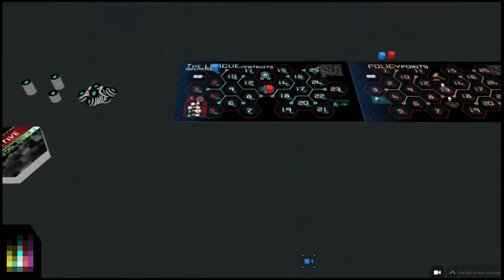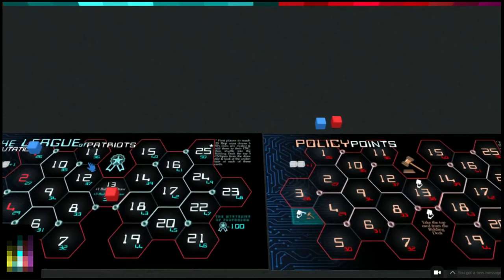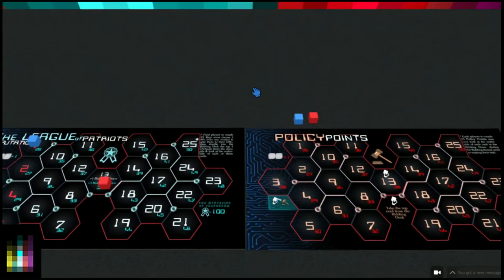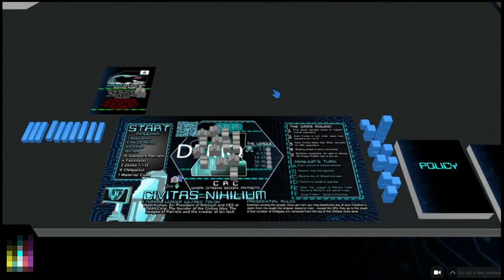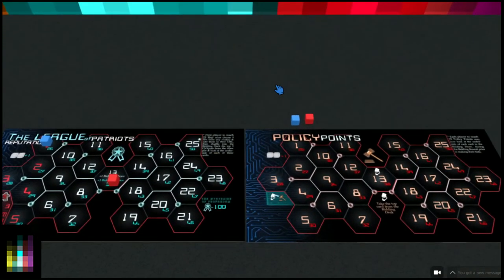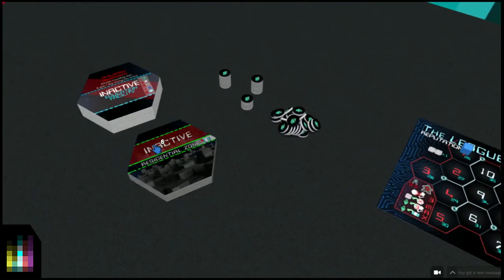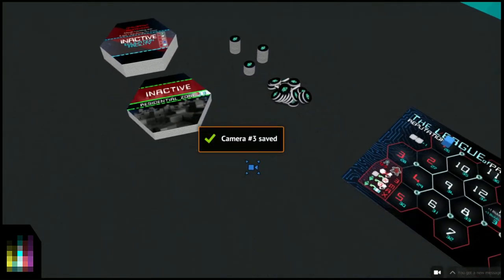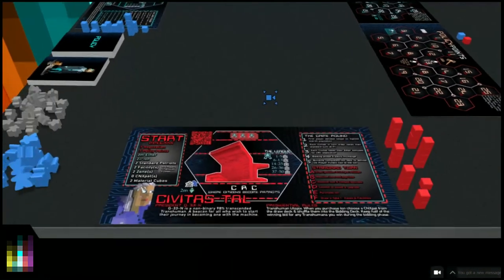I'm going to use Tabletopia and set some cameras. Go over to the League of Patriots reputation and policy point scoreboard, press Shift then a number - I'll press number two and that's camera two saved. Back at my presidential mat I press Shift and number one - that's camera one. Press two to go over there, press one to come back here. Over at the bank where the ether is and hex paths, I'll press Shift and number three for camera three.